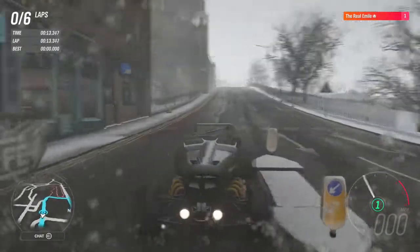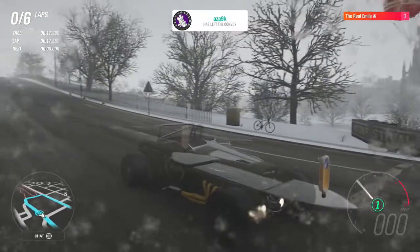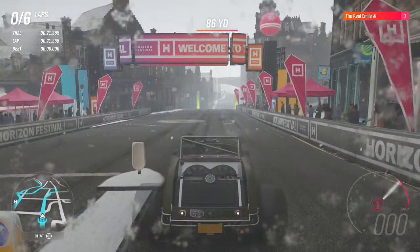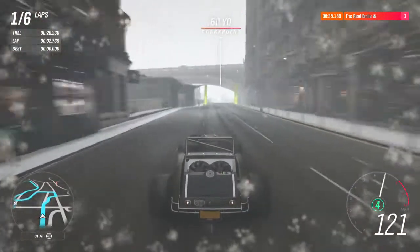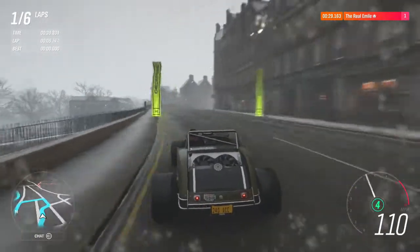Here we are at our Edinburgh course, ready to give the Ford Double Down Custom five laps to set the best time it possibly can. Our current leader is the Ferrari FXXK with a 134.196. The question is, can the Double Down beat that? Well, this should be interesting.